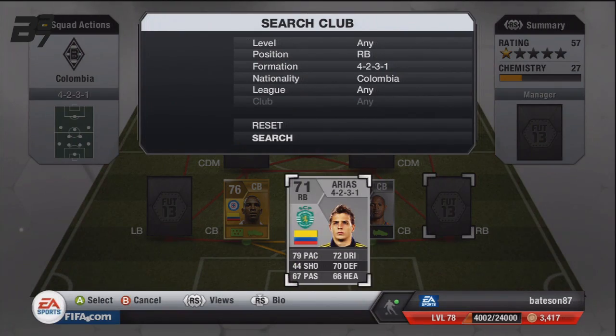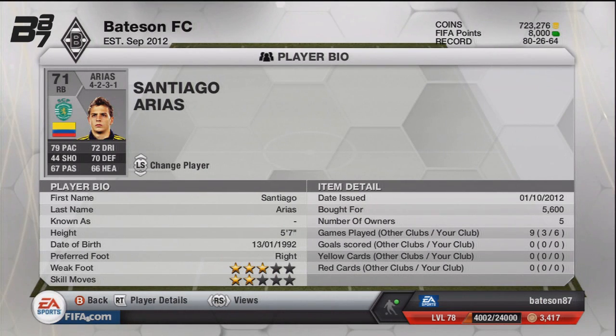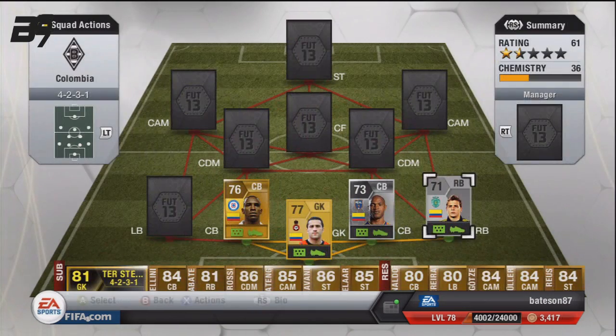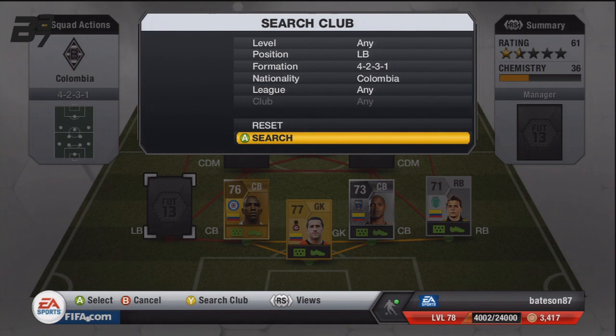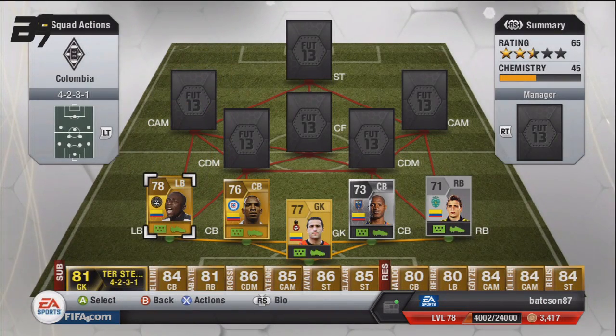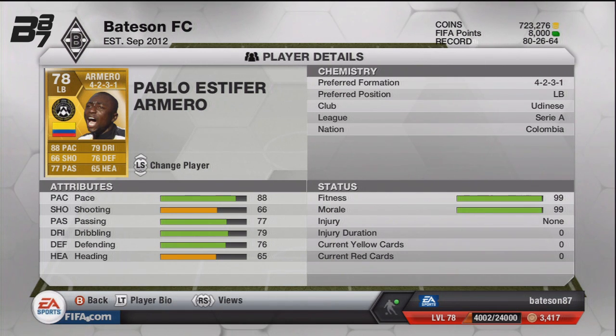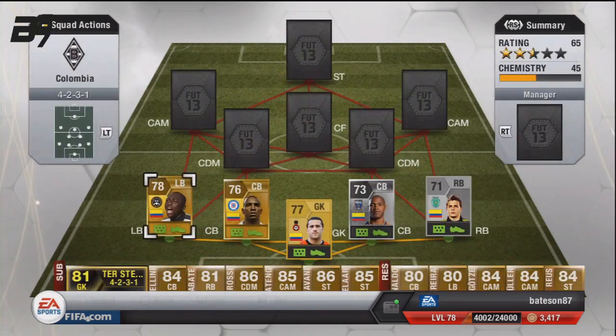Moving on to the right back — it is Arias. I'm not great with names, you will get used to this. He is the only right back in Colombia for the Colombian squad on Ultimate Team. He cost me 5.6k, which is quite cheap considering he's the only player who can play in that position who is Colombian. The left back is Armero, who is really good in the Serie A. He cost me 4.5k, but his pace is 88, with 79 dribbling. He's good going forward and really good at defending as well.